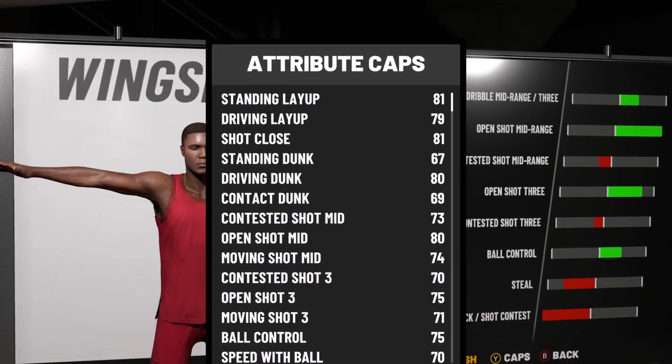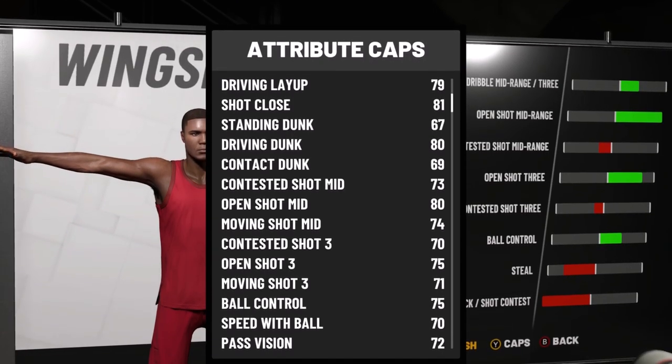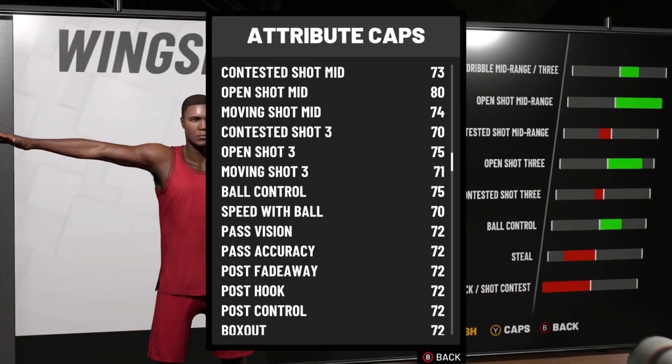Honestly, that's the type of play style I want to go for in NBA 2K20 — somebody who's going to be a strong, reliable defender but also extremely efficient and reliable on the offensive end, and not be a liability to my team whether I'm playing comp or just playing casual. Either way, I'm looking to make a play style that fits what I want to do on the floor. This is what my build would look like at 99 as a 6'6" shot defender.